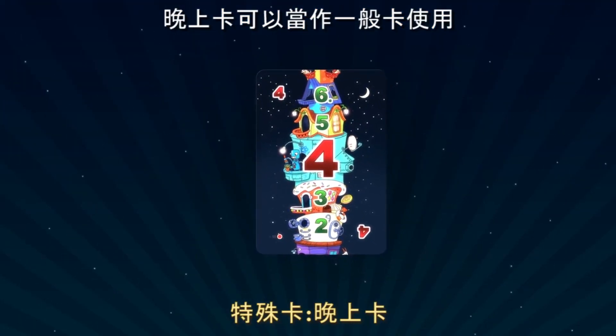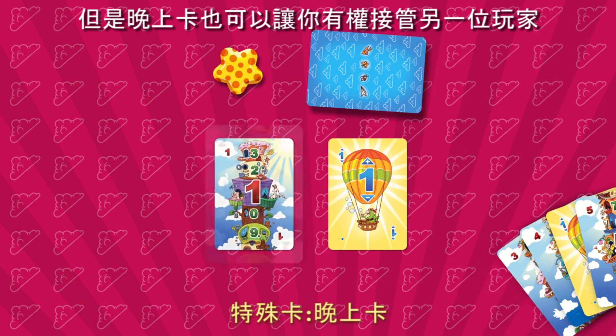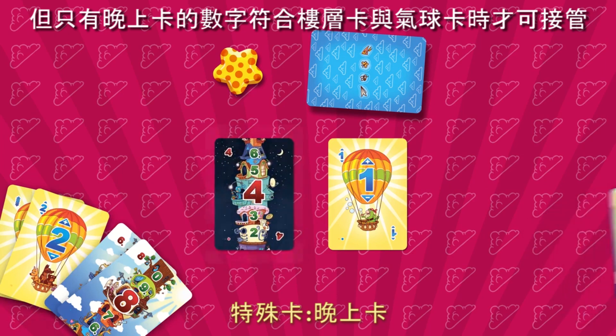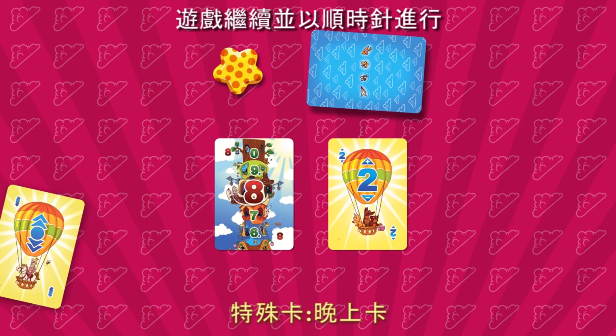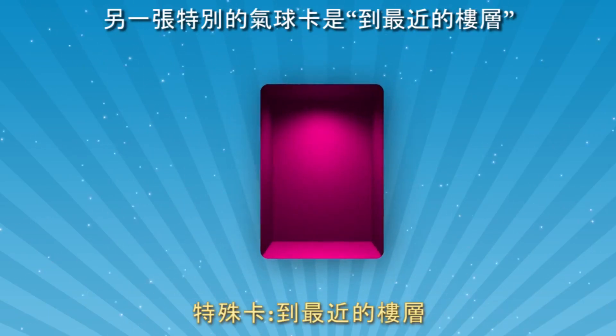The night cards can be used as regular cards during your turn, but the night card also gives you the right to take over another player's turn — but only if the night card matches both the balloon and the floor card. After taking over another player's turn, the game continues and the turn moves to the next player clockwise.